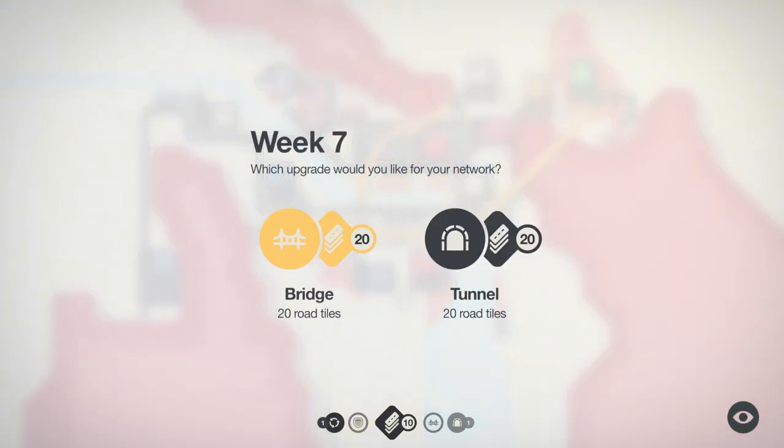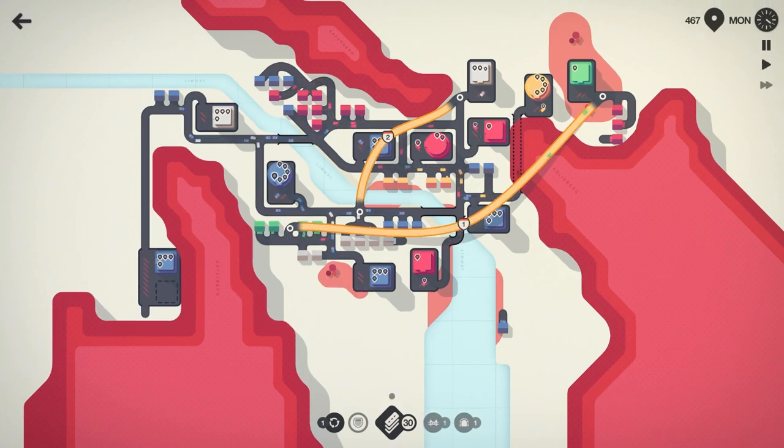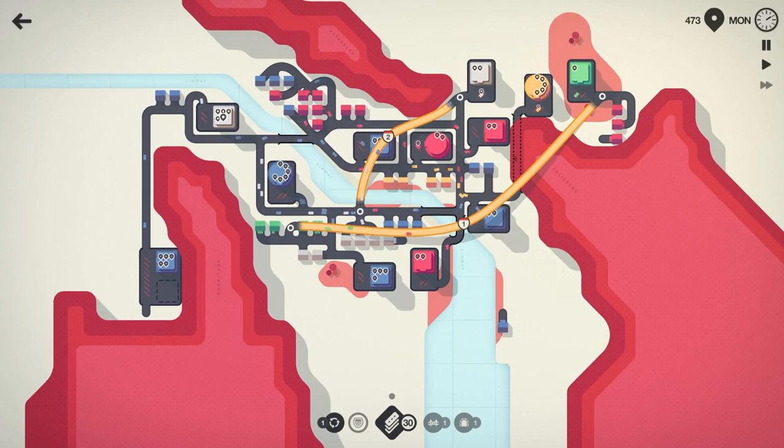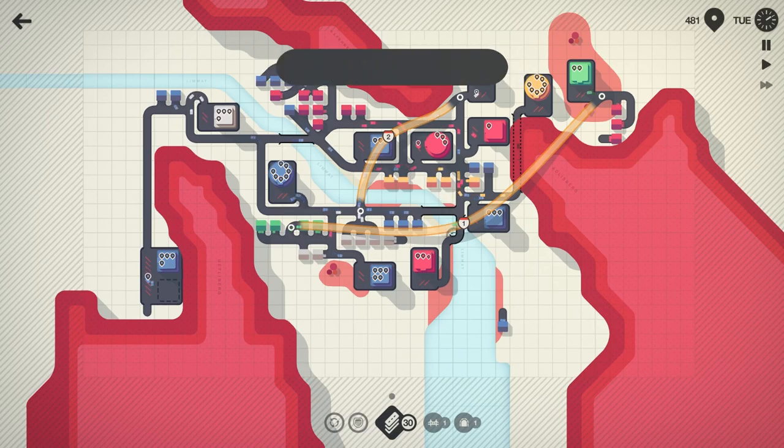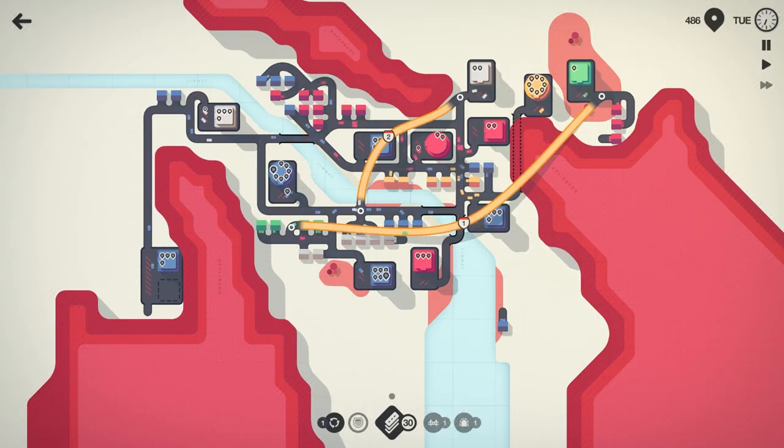We really haven't used a lot of tunnels. We'll go ahead and take the bridge. I'd really like a stoplight — that would be nice. We'll just leave that as it is for now.